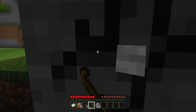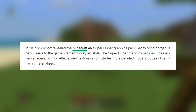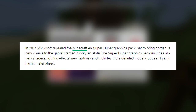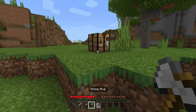That said, I feel like Minecraft on Xbox Series X will get an enhancement update, just not any time soon. I also think it will support ray tracing, and we have evidence in today's video. Back in 2017, Microsoft revealed the Minecraft 4K Super Duper Graphics Pack, set to bring gorgeous new visuals to the game's blocky art style, including all new shaders, lighting effects, new textures, and more detailed models.